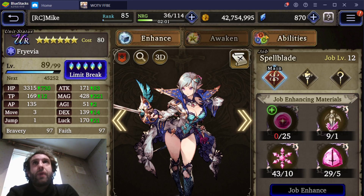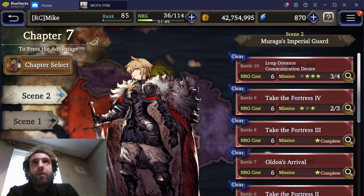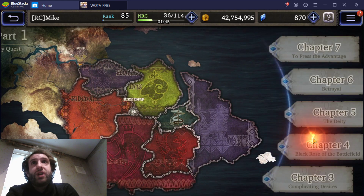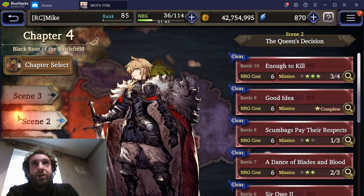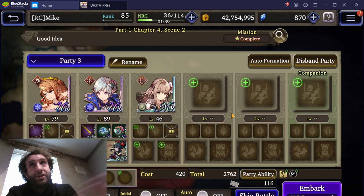To start with, how we actually raise Faith: you're probably going to be doing Faith and Bravery at the same time. The best mission for this is Chapter 4, Scene 2 — pick that mission. It's a good idea to do this, self-explanatory and easy to remember.